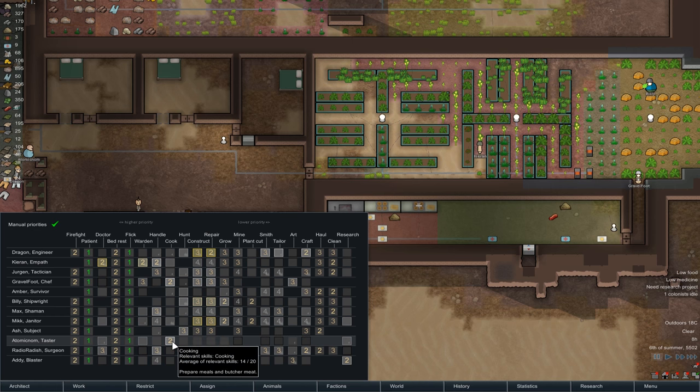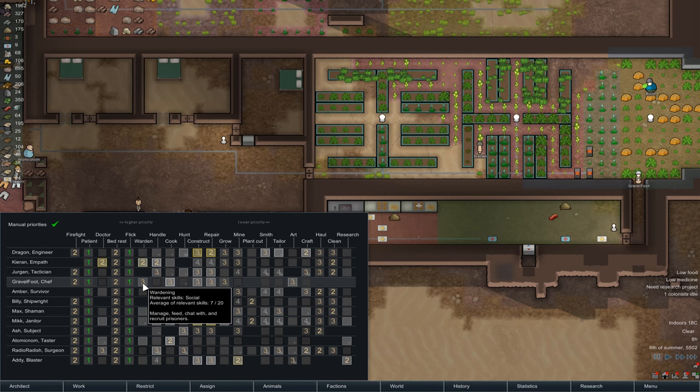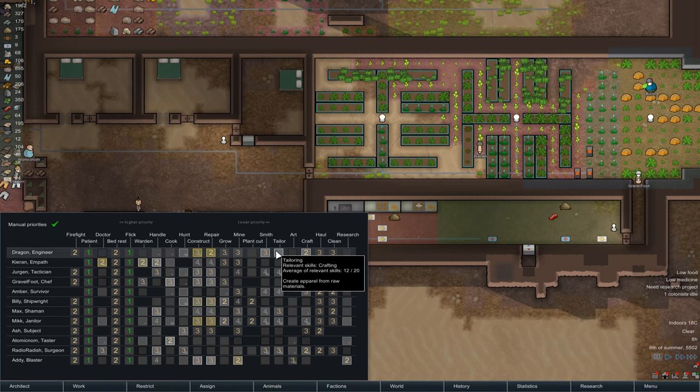What I'm going to do is Atomic Nom is just chef, whereas Gravel can be kind of backup chef. Warden — secondary still. Two Wardens is a good idea, I still think. Just try to look for someone to do some art. We've got some people doing tailoring, although it's annoying that a few of our colonists are really good at everything, and then there's a bunch of people that are not very good at anything. Atomic Nom is doing the only thing he is any good at — that's fine.